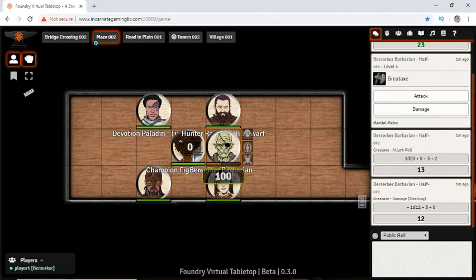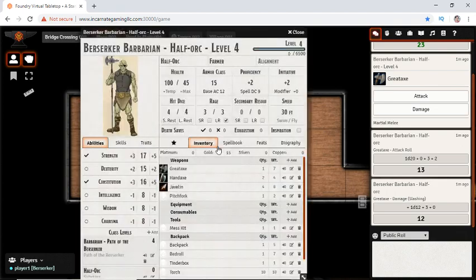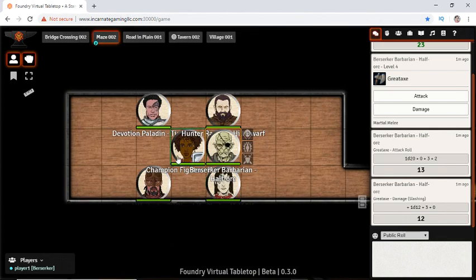It also gives us an elevation marker over here. So if we wanted to say we're standing on top of the Life Cleric's head and he happens to be seven feet tall, we can mark it like that. It gives a nice easy place to see that. We won't get that information anywhere else, but the game master will.